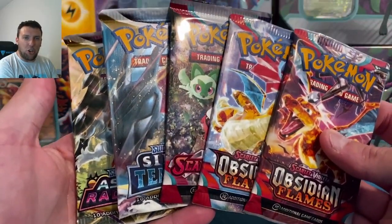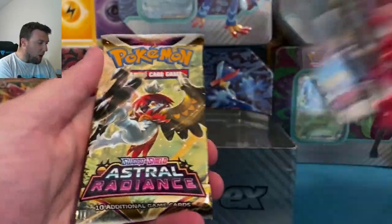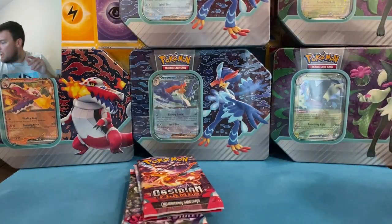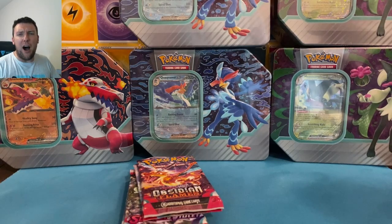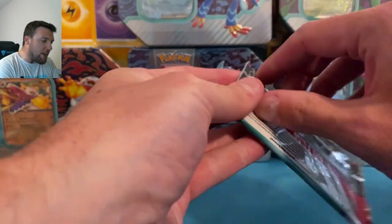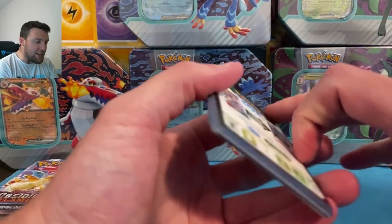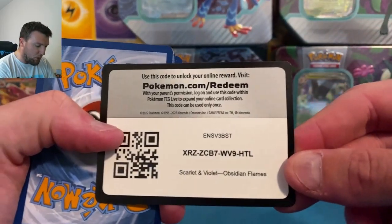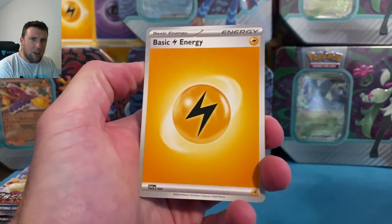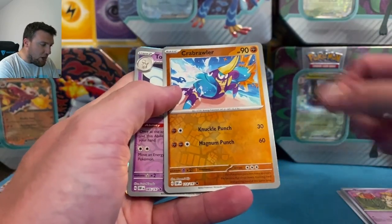What a motley crew of packs. Obviously Obsidian Flames makes sense — but why is this not Paldea Evolved? Why did we go all the way back to Astral Radiance? Bizarre pack selection — reminds me of those boxes from last year that randomly had Darkness Ablaze in them. I'm not a huge fan for the $27 price point. Astral Radiance and Scarlet and Violet base — I'm shocked it wasn't something a little better honestly.